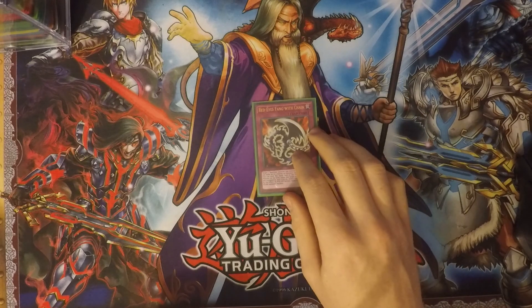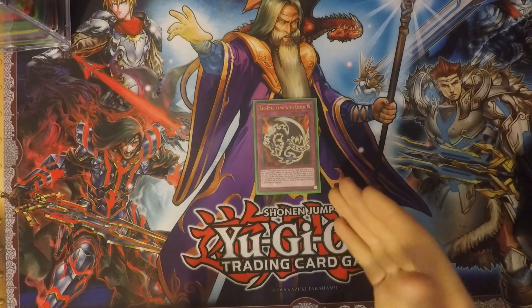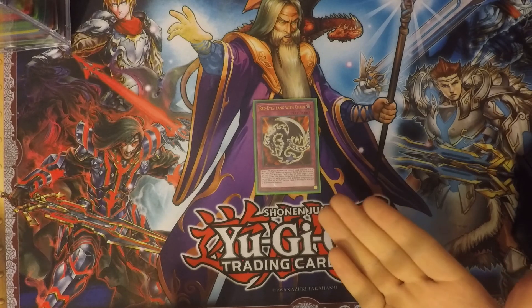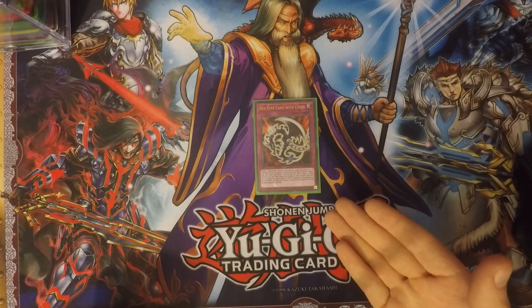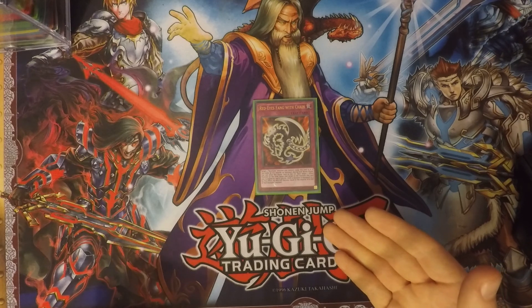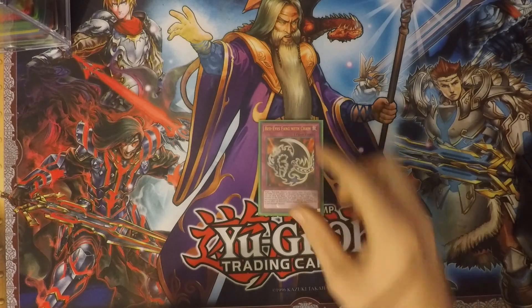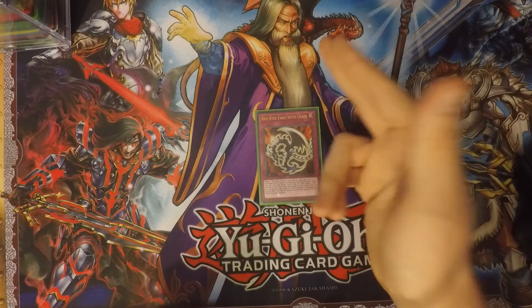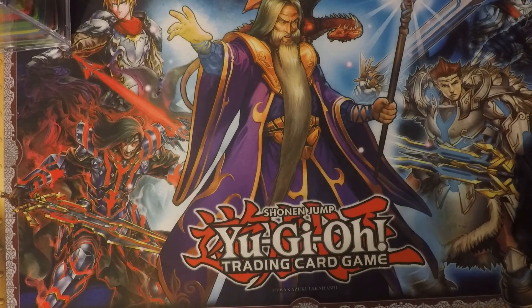Next up I run one Red-Eyes Fang with Chain. You can target one Red-Eyes monster you control and equip this card to it — it can make two attacks on monsters during each battle phase. You can send this equip spell to the graveyard, then target one effect monster on the field and equip this card to it, taking control of that monster. You can basically use this card to take control of another monster your opponent controls and equip it to the card this was equipped to — just an easy way to thin out your opponent's field.